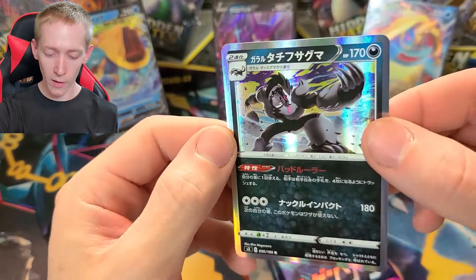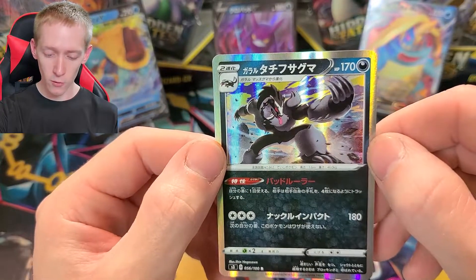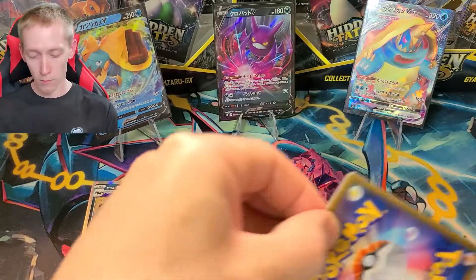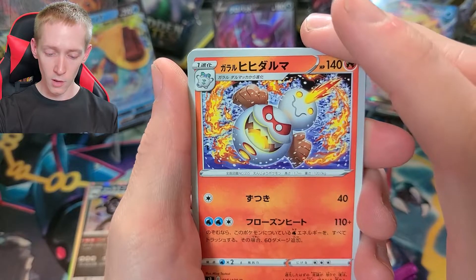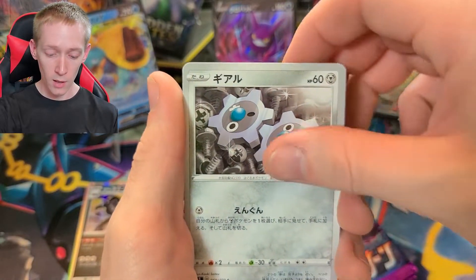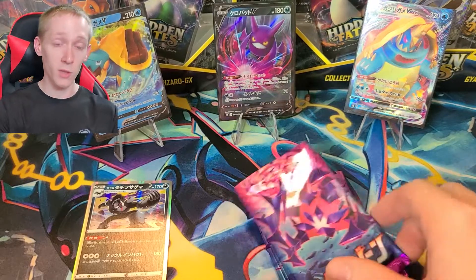And we got the Galarian Obstagoon — actually I can't remember the name. I'll remember it later. Oh, we got the Galarian Darmanitan! I cannot remember and then there's Darumaka. Darumaka and Darmanitan — yeah. Once again, there's gonna be an awesome card in English once that comes out.